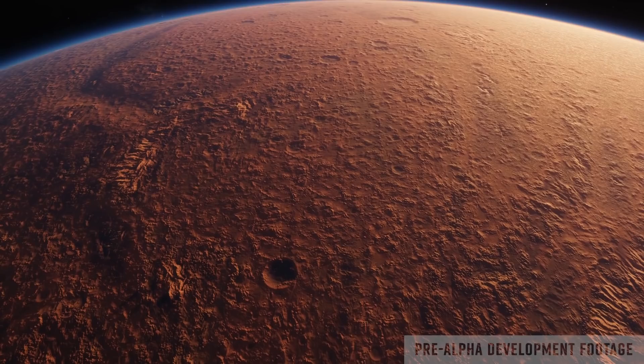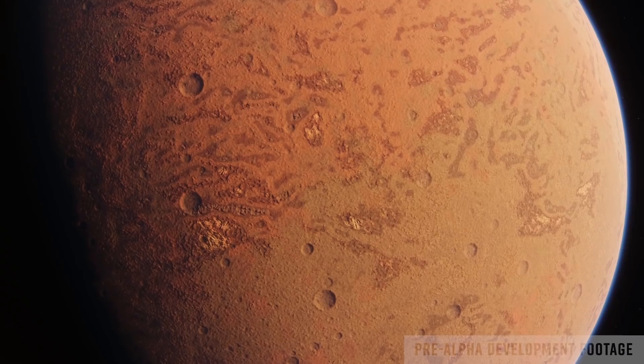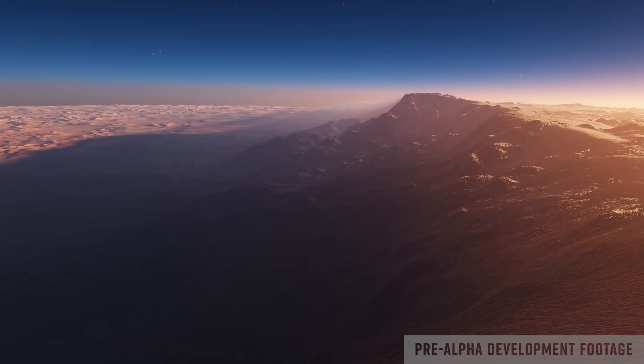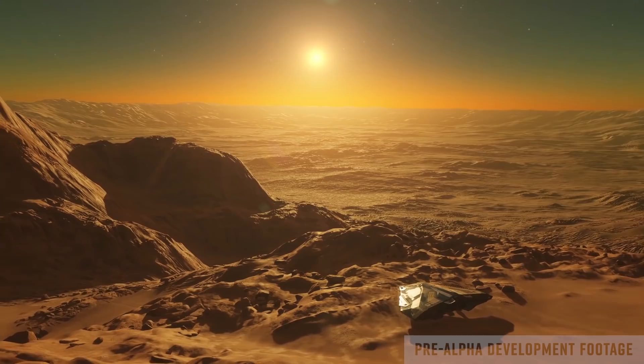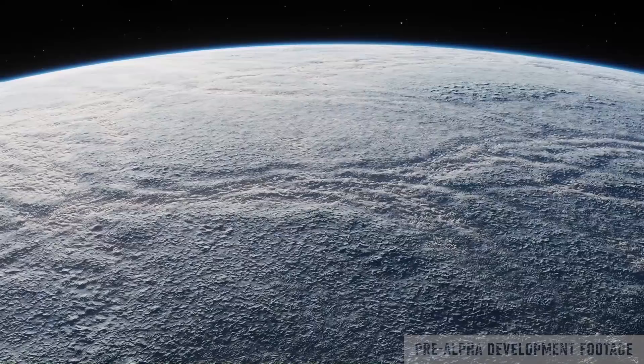Exploration has always been a huge part of Elite. What's new is the fact that for the first time we'd be able to visit planets with light atmospheres. We have all the data for these worlds that we create — which planets have what types of atmospheres, their surface pressures, composition, their temperature — and now we get to recreate it for you to explore. We're really striving to make our planets look fantastic from an on-foot perspective, both with new rocky planets and new ice worlds which look absolutely incredible.